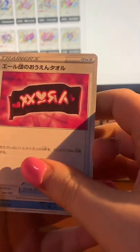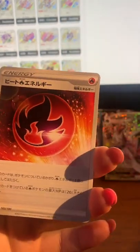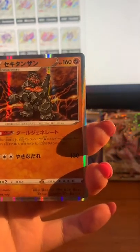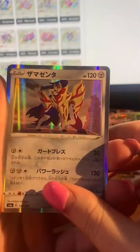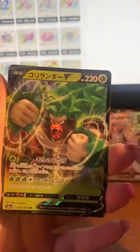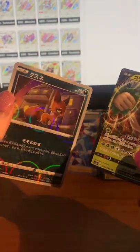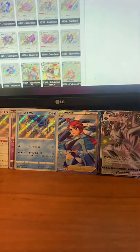Team Yell flag. I hate this fish. Fine energy. Zamazenta and Zacian — I think this is Zamazenta. We've got Rillaboom. Rillaboom can go there and stay there. Last pack! This has been fun.